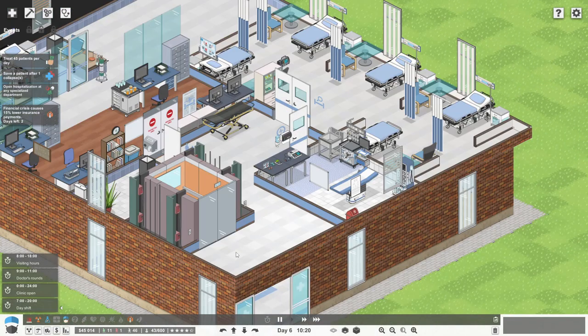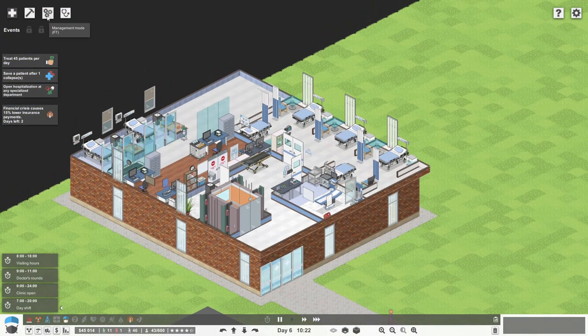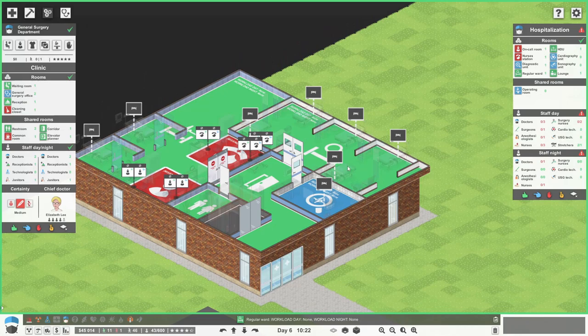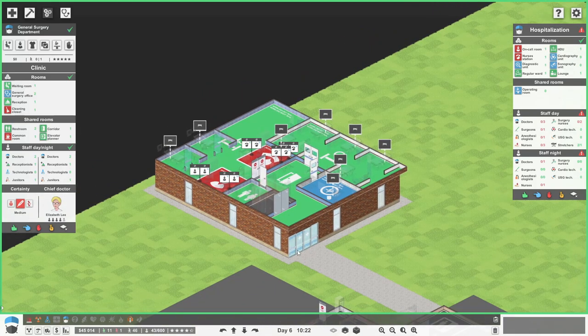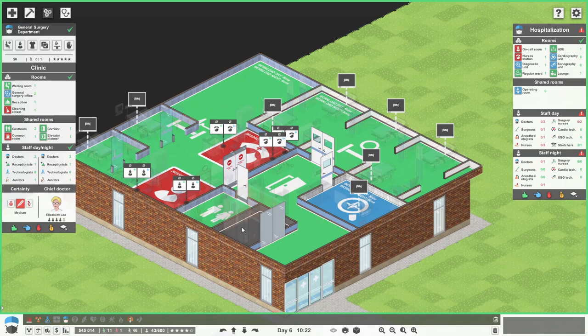And that's a very, very compact general surgery. But we can expand. Regular wards can expand this way. High dependency wards can expand this way. Operating theatre is going to go behind here with a staff room. Well, that's the plan, guys.